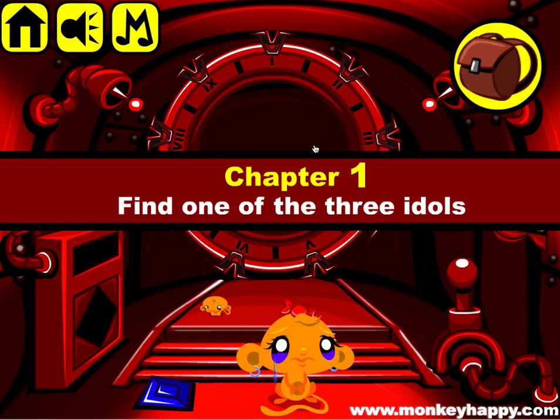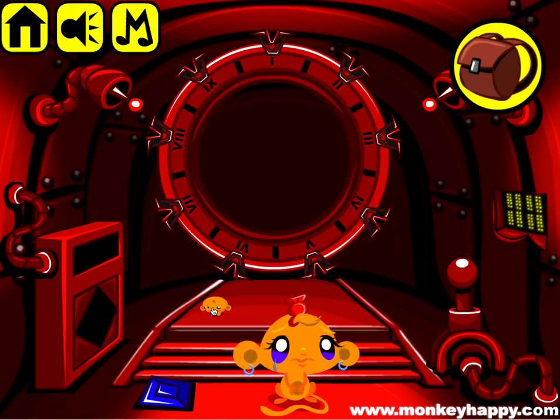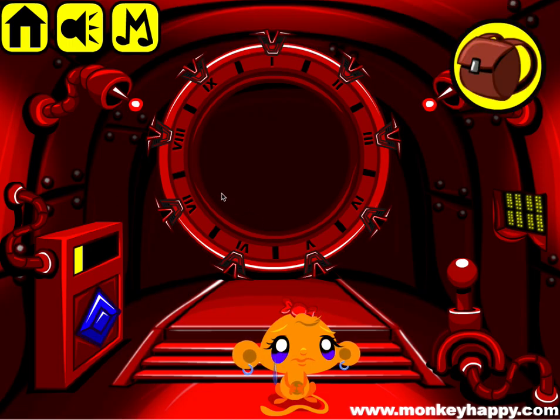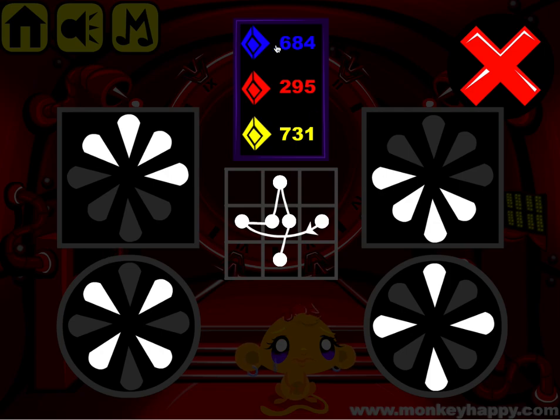Hello and welcome to monkeyhappy.com stage 456. This is chapter one of the three idols. In this chapter we're looking for one of the three idols. We're using the portal, and as you know we grab our blue stone, stick it in there, look at our blue clue.